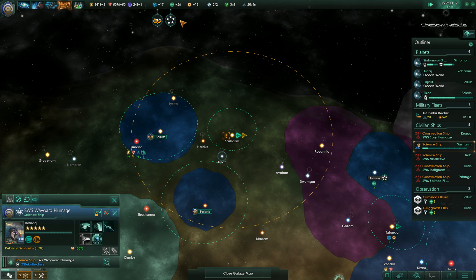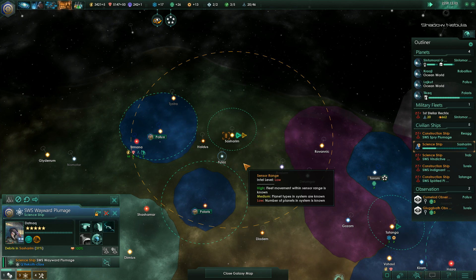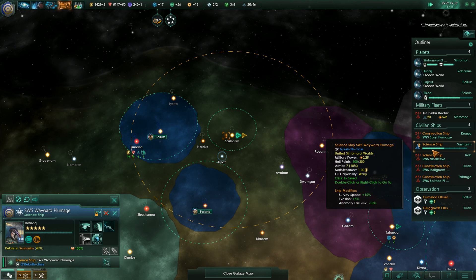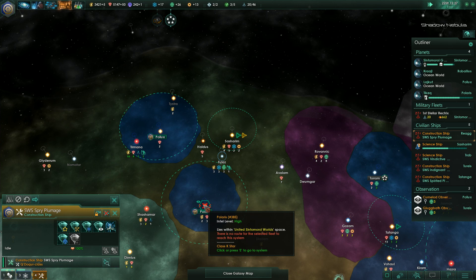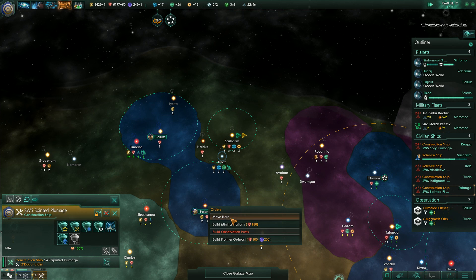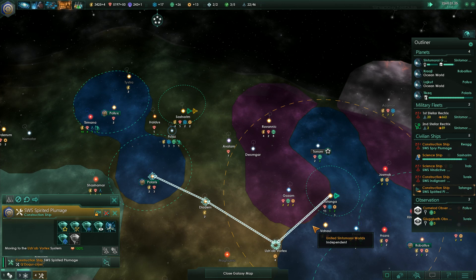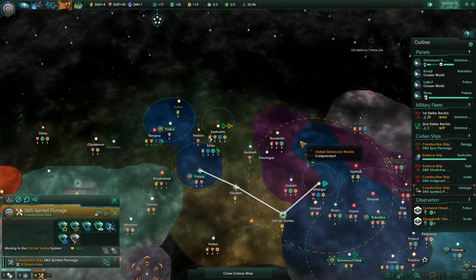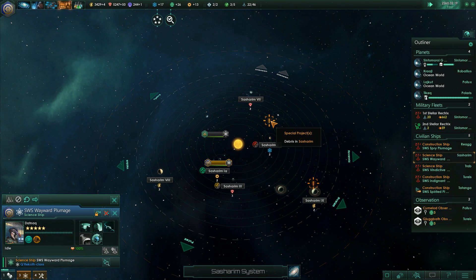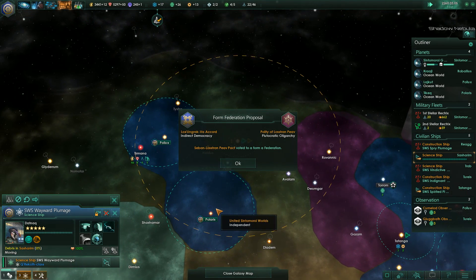Farm Federation. This is starting to expand, which is good. I'm gonna get this construction ship over here. Those wankers are taking some stuff. Don't like that. Research that. There we go - that gives us some space.